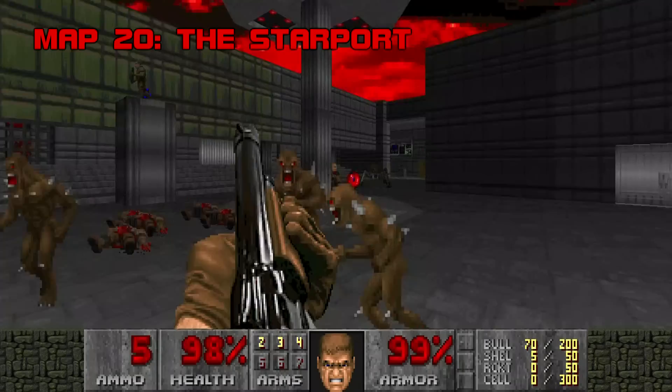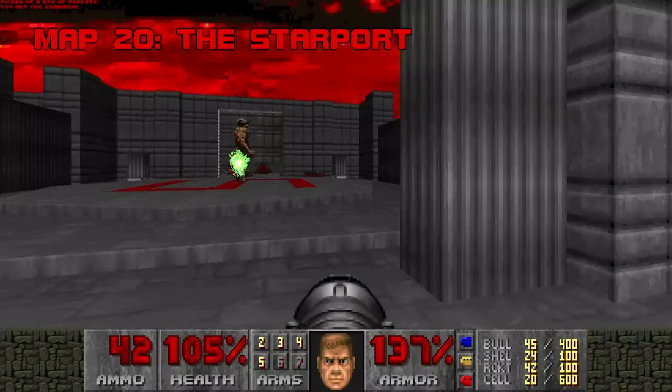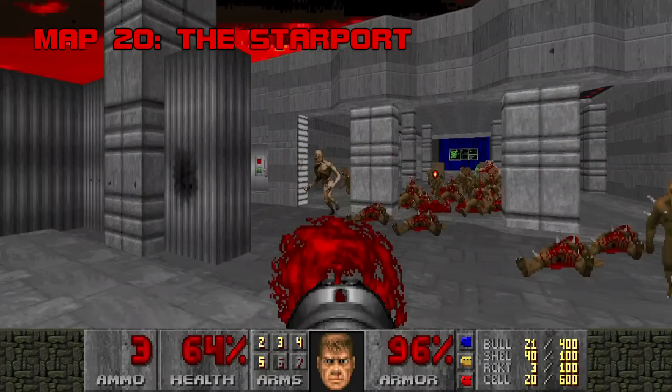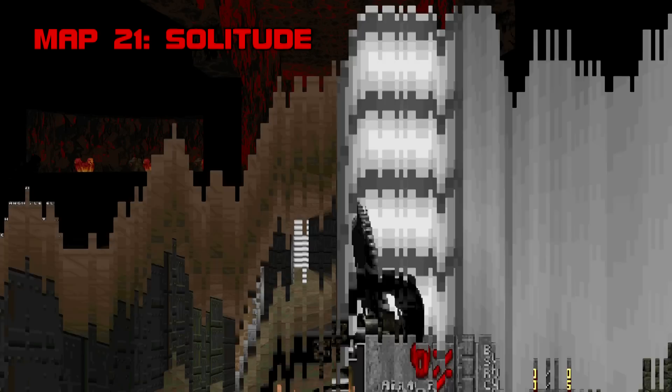Map 20: The Starport. The coda to Alm's trifecta of futuristic maps gets the same marks as Map 19 for visuals, but the action is pretty weak — at least in the first half. Get all the keys and you'll unlock the main arena, where you get to duke it out with the wad's first Cyberdemon. After that, tear through an archvile and his garrison of imps and the episode is over. Kind of a lackluster finale, but a heck of a lot better than The Lords. Grade C+, Difficulty C.